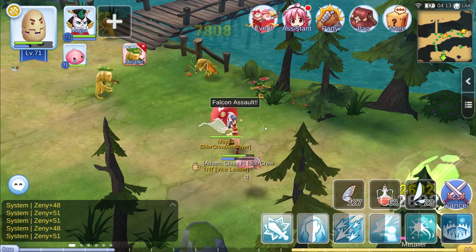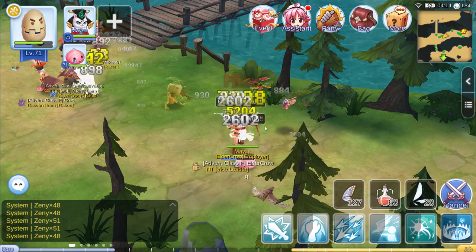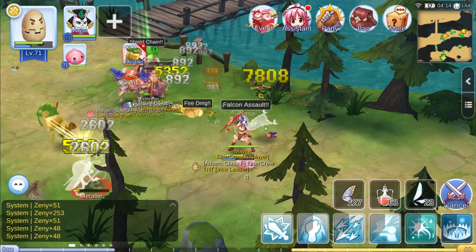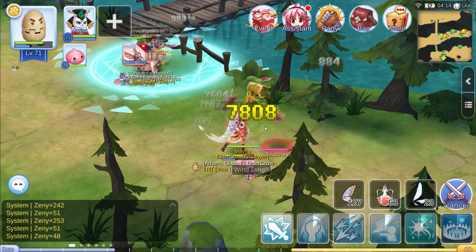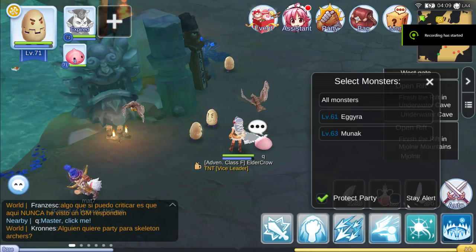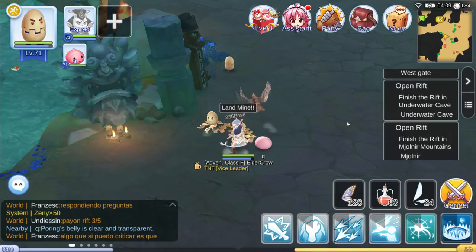Just check your damage — as soon as you can one-shot Meddlers, then target everything. Do note that Converters do not work with Falcon Assault; it's forced neutral damage. You will stay here till job level 40, at which point you will turn into a Sniper.